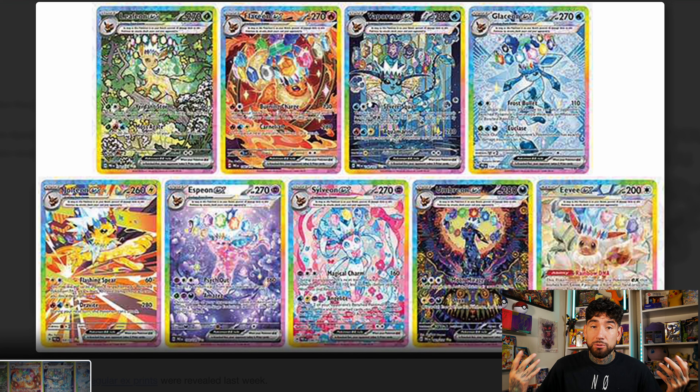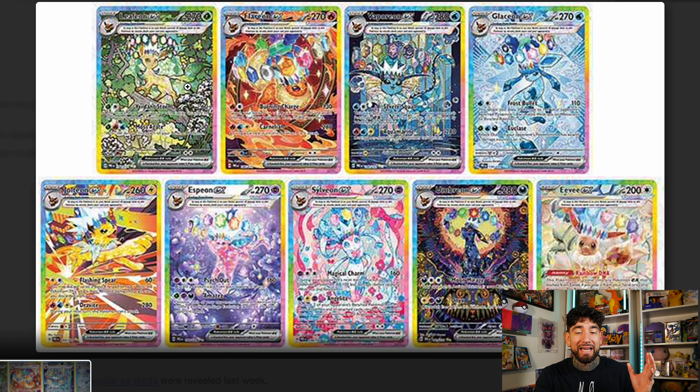Do I think this Umbreon is going to do those same numbers? I believe so. I believe a lot of people are going to buy out this card and try to over-inflate it, pump it up to the moon, and here we go all over again. I'm very curious to see what this set does in Japanese — will it increase the prices of booster boxes in the Japanese market? As far as the English market, it might get a little crazy.